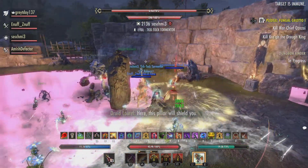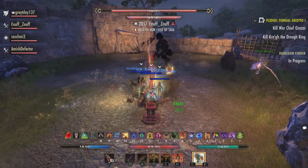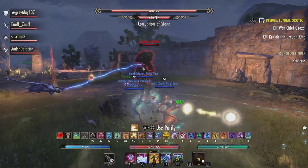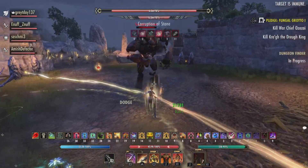Here we see the first hide phase. It's important to get behind the rocks as quickly as possible — there will be two rocks to hide behind. The boss also does an overhead slam when he's not doing the hide phase. That overhead slam does a large AOE that needs to be either blocked or rolled out of as soon as possible.